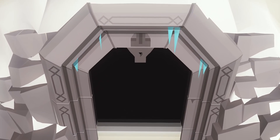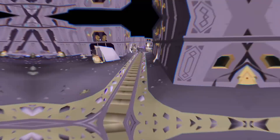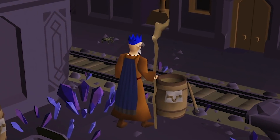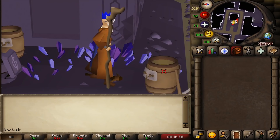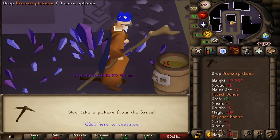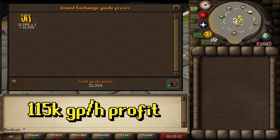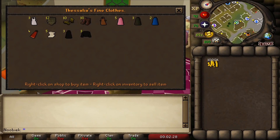The Ruins of Camdozaal update brought another F2P money-making method: collecting bronze pickaxes. You'll need to finish the Below Ice Mountain quest first, but it has almost no requirements and is pretty short. After completing it, head to the bank icon on the map — next to the icon you'll see a barrel. Search it for a bronze pickaxe, drop it, and repeat until you have 27 on the ground, then pick them all up and deposit at the bank chest nearby. You can gather around 2,200 bronze pickaxes per hour for over 115k GP profit.